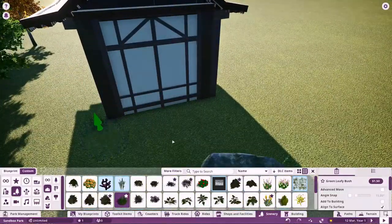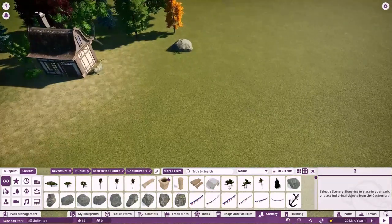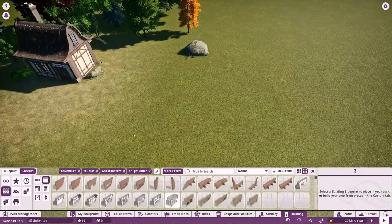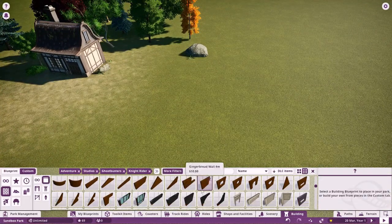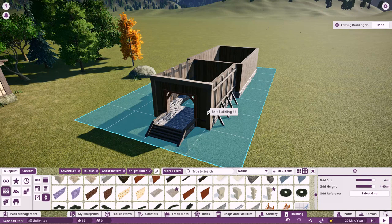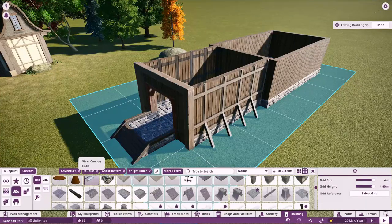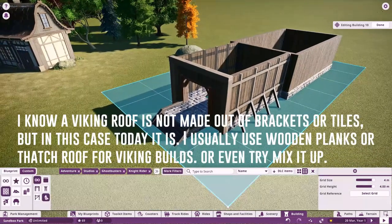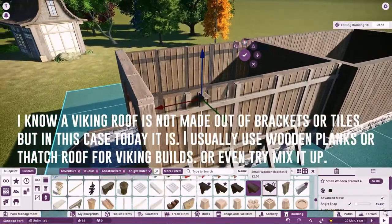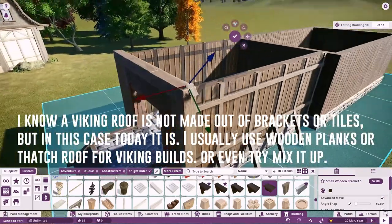Alright guys, the next building we're going to try and build a roof for is the viking style. Viking is very specific when it comes to roofs. Let me just quickly build a house and then we'll go straight to the roof. When it comes to the roof of a viking build, I think we should still use the brackets and mix it up with some thatch roof, because that's sort of how a viking roof is.